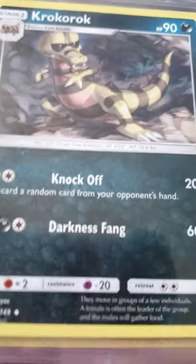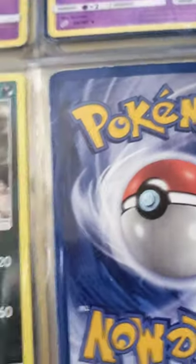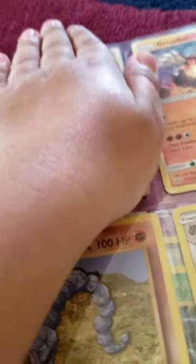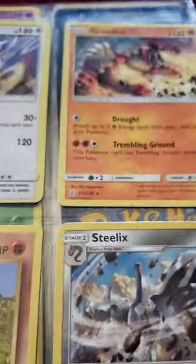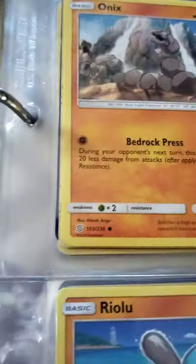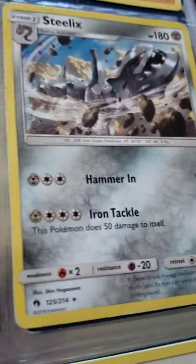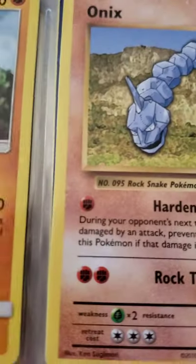Krokorok — is that how you pronounce it? I don't know. I don't have a Krookodile yet. I have Groudon. I'm gonna go through these quickly. I have two Onix — what's going on here? I have a Steelix — I think I have a shiny one somewhere.